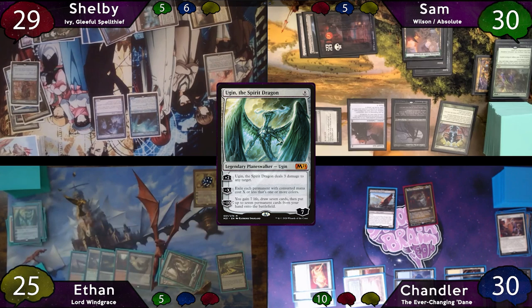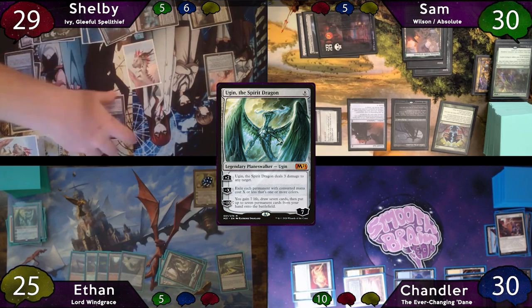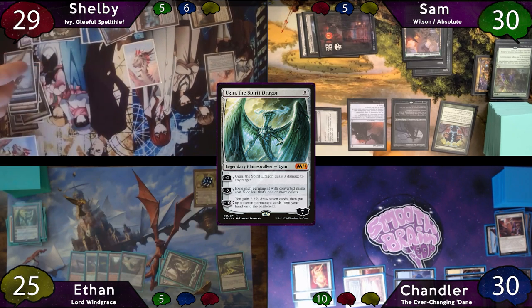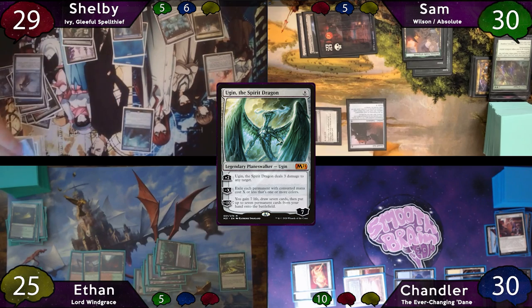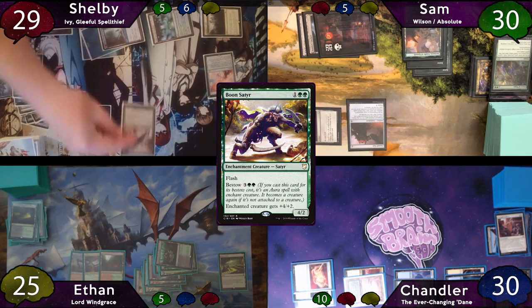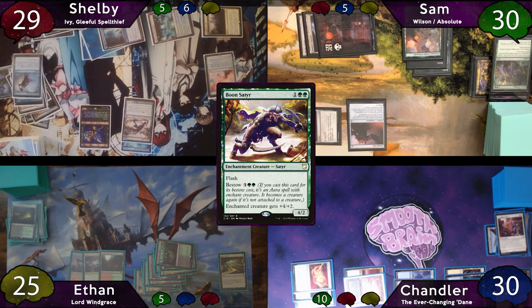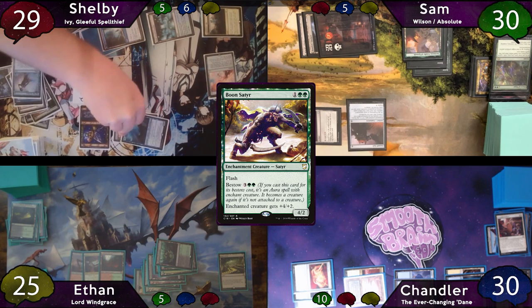Ethan immediately minuses 7 Ugin to exile all colored permanents with CMC 7 or less. Shelby will draw a card off the Ugin trigger, and in response to the minus 7 he discards 3 cards to exile Nezahal until end of turn. Ethan cracks his Nurturing Peatland to draw a card and passes to Shelby, who gets Nezahal back on instep. On his first main phase he recasts Ivy, then bestows Boonsader onto Nezahal — which copies and goes to Ivy — and Twinning Staff gives him an extra copy, also on Ivy. He moves to combat and swings Nezahal for 11 at Sam, who has to take it.